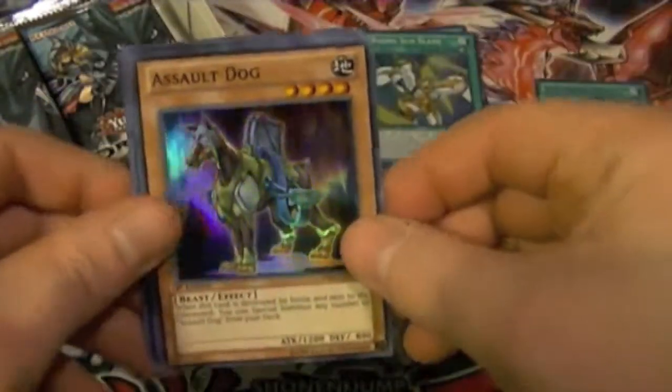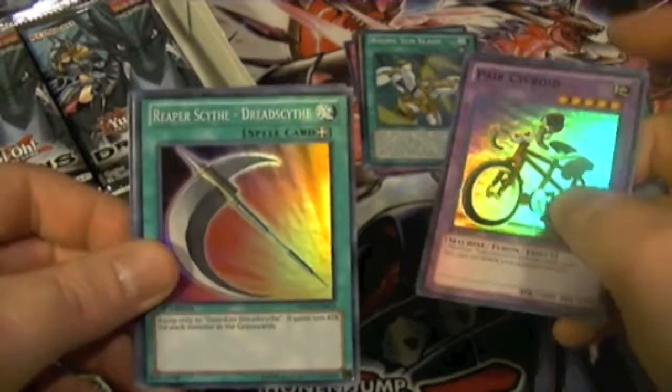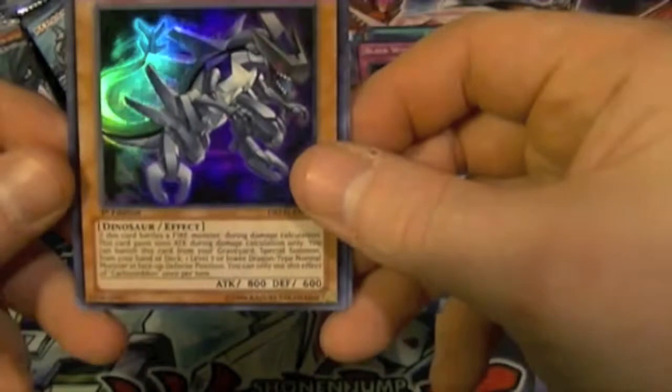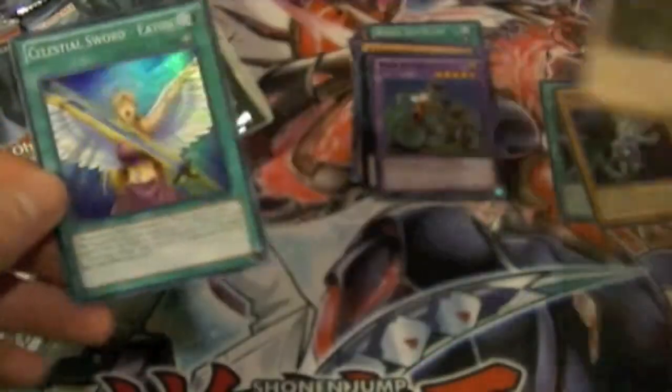We have Assault Dog, Parasychroid, Reaper Scythe Dread Scythe, Blackwing Revenge, Ice Hand, and of course the number cards. We have Carbon Nedon, Number 73 Abyss Splash, Celestial Sword Iatos, and Guardian Dread Scythe.